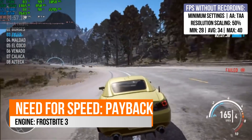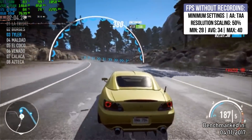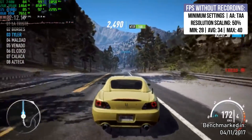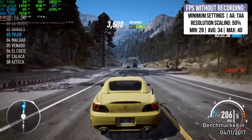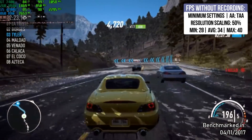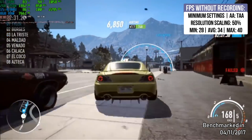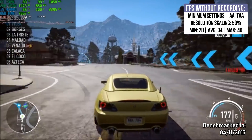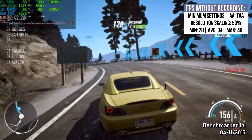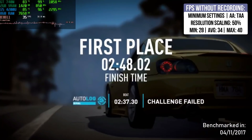Need for Speed Payback — I was able to play with minimum settings and anti-aliasing set to TAA to blur everything and avoid pixels. I used a resolution scaling of 50%, which required tweaking the config file just like I did with Hellblade: Senua's Sacrifice. By doing these tweaks I got a minimum of 28 fps, an average of 34, and a maximum of 40 — pretty much a 30 fps experience, which is acceptable since both consoles also run this game at 30 fps.